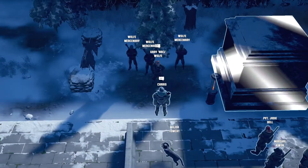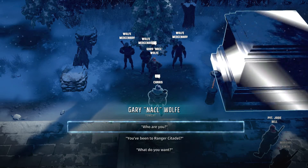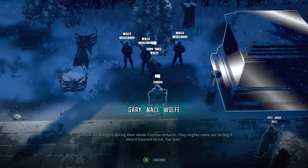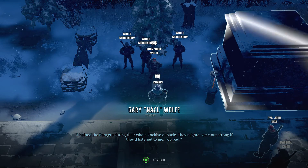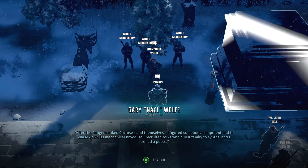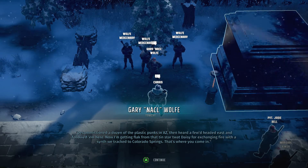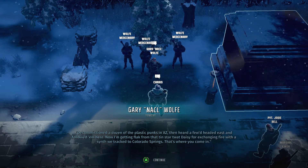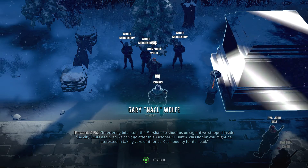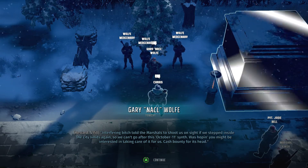A new character approaches: 'Wolf, I got a proposition for you. You're the CO around here — quality setup, better than back in AZ. Guess Daddy Buchanan's buying you all the good gear.' He identifies himself as a freelance security consultant and synth hunter. He helped the Rangers during their whole Cochise debacle. After the Rangers nuked Cochise, he recruited folks who'd lost family to synths and formed a posse, decommissioning a dozen synths in AZ. Then he tracked them east to Colorado Springs.